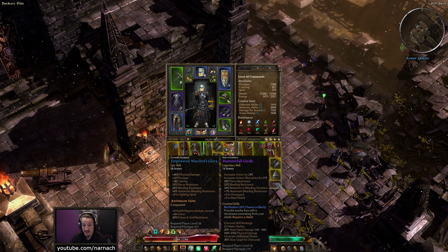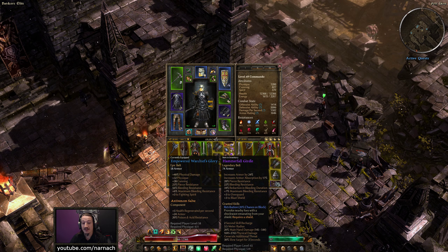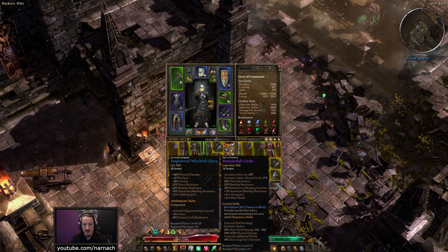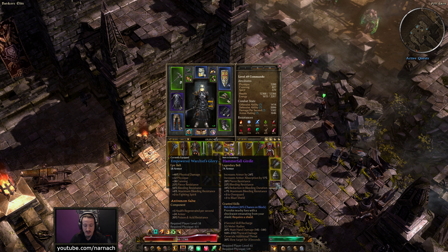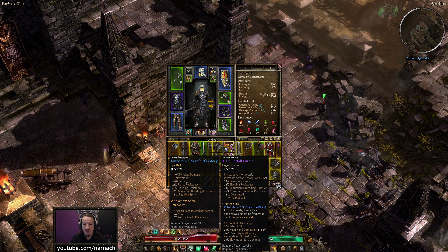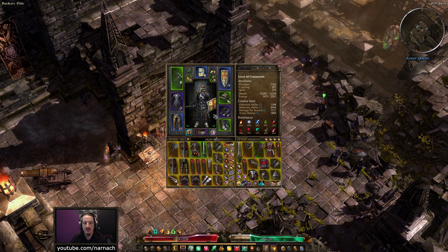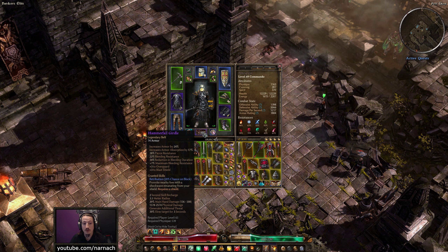We get Hammerfall, a girdle — a Legendary Belt. I think this might actually be perfect for us. Plus three to Overguard — yes please. Plus three to Blast Shield — yes please. Plus seven to maximum bleeding resistance. We already had another belt lined up that had plus six — this is plus seven. Pierce resist, bleed resist, reduction in bleed duration. Armor gets increased, armor absorption gets increased. And we have a 20% chance on block to trigger Retribution — 2 second recharge, 3.5 meter radius, 20% main hand damage as well as a boatload of physical damage, generates additional threat, and slows targets for 3 seconds. That's pretty darn cool. So we now have a Legendary Belt, and our armor absorption went up to 85%, which is quite substantial.